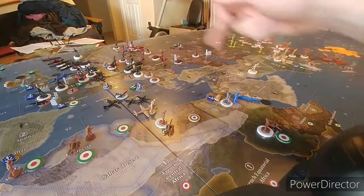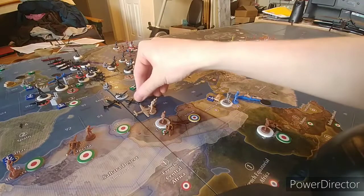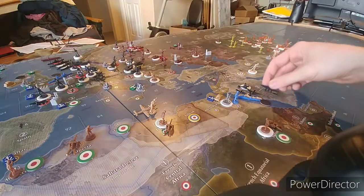With the air base they'll all be able to move five, and they'll be able to land there in Sudan. Strategic bombers can move six, but there's nowhere else they could safely land. So going in there: a fighter, three tactical bombers, and a strategic bomber.